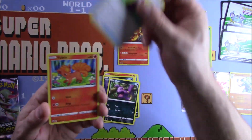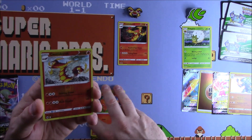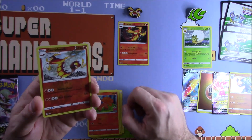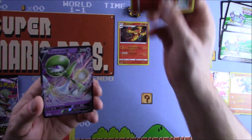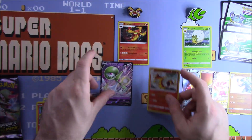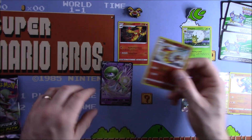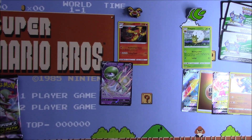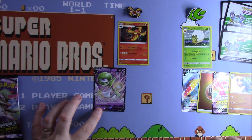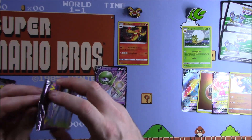Purloin, Ekans, a Potion, a Vulpix, a Reverse Centiskorch — which actually has different attacks to the promo — and a Gardevoir V. That is actually a Reverse Rare hit. Good start for the Fire Gym.